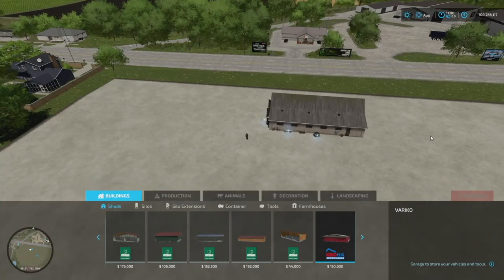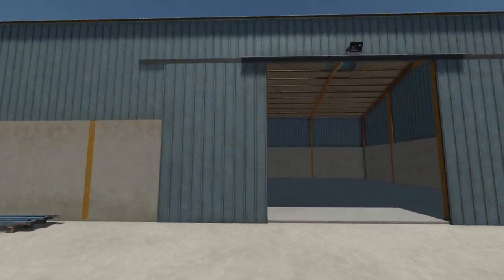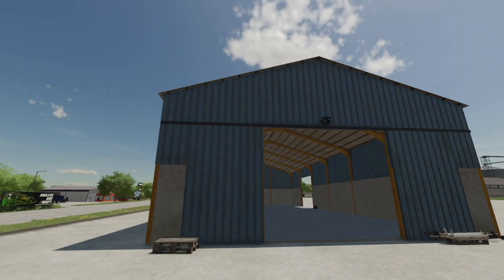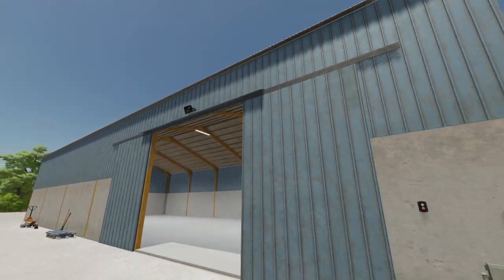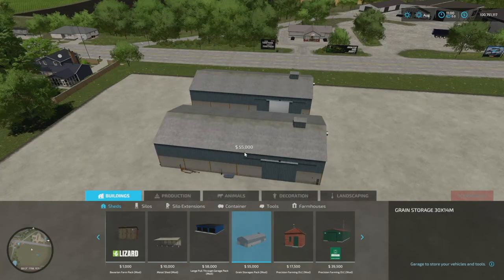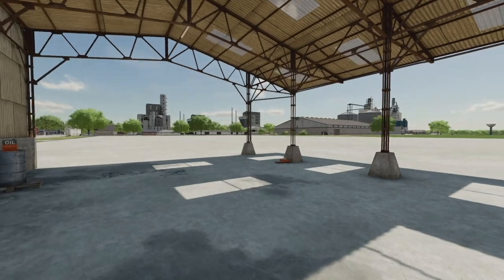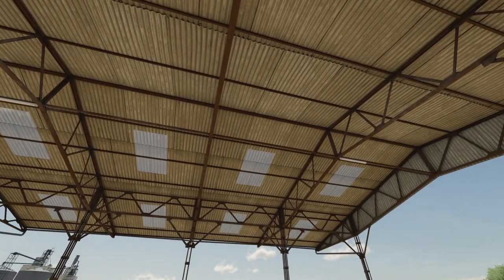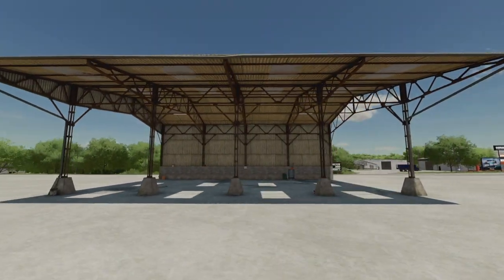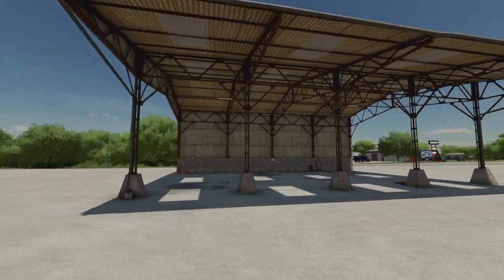Next is a grain storage shed — not a cow barn — from one of the same modders (Beef UFS). It has an entrance from the end and the side. One button opens both doors. There's also placeable lighting that is animated. Found under Buildings > Sheds. Another shed is the Metal Shed from Simulator Games — an old metal shed ideal for storing materials, bales, straw, and hay. It's equipped with lighting and measures 20x18 meters, 5.5 meters high, with 4-meter spacing between pillars.